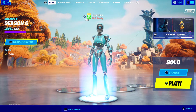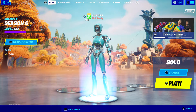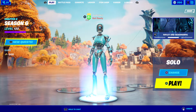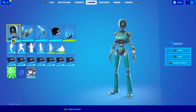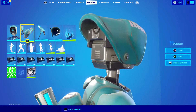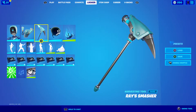Hello everybody, welcome back to another YouTube video. Today I'm doing part three of four reviewing packs. This pack is called the Robo Ray pack and it comes with the skin Robo Ray, the back bling Blue Go Injector — it's not bad, it's not my back bling — and the pickaxe Ray's Smasher.